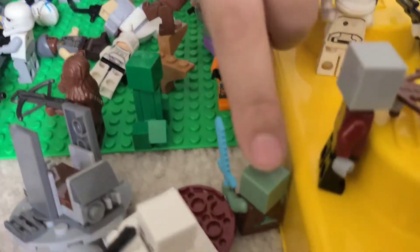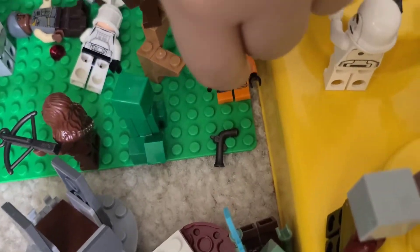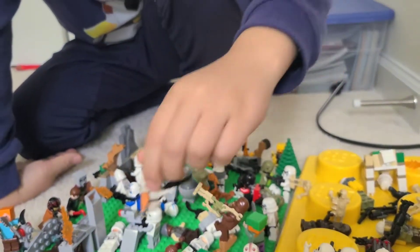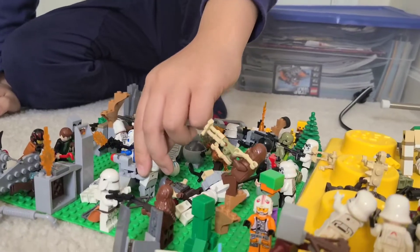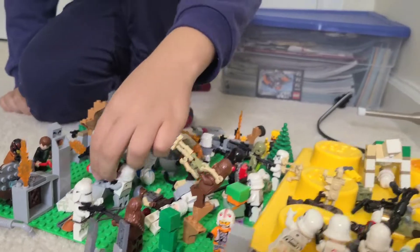Over here we have a hiding dragon because he doesn't want to get killed, and a pilot over here with one of the olden day's weapons. Over here we have some sort of snow trooper — First Order type — attacking a Wookiee. Over here we have a pilot, and this machine gun can actually shoot.